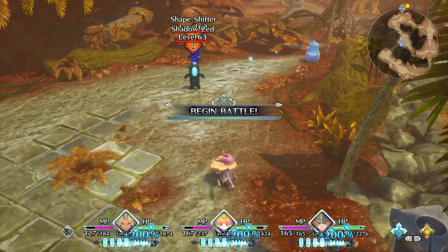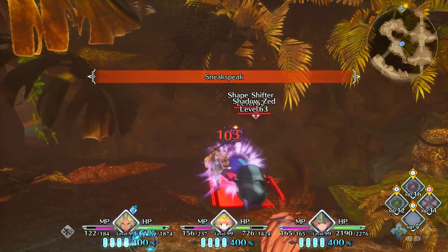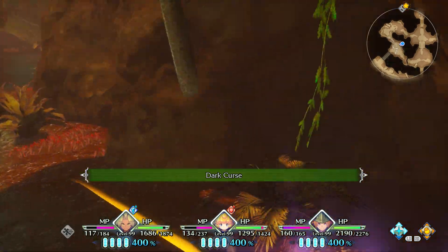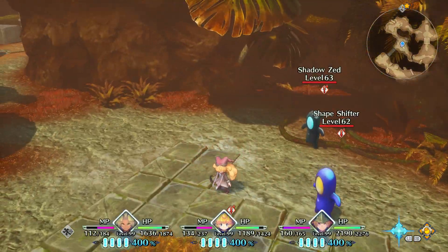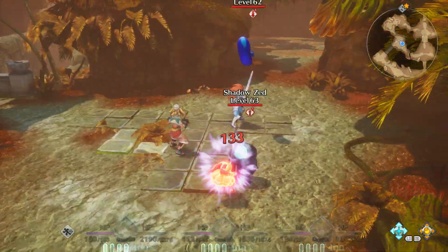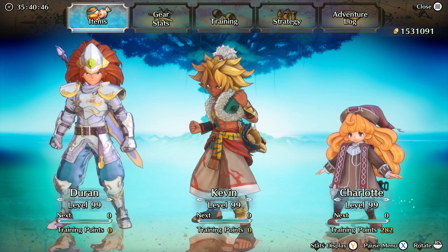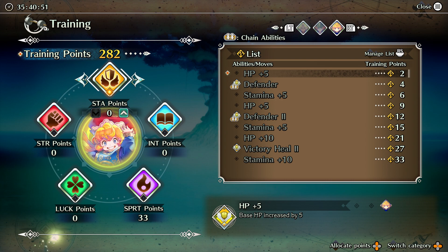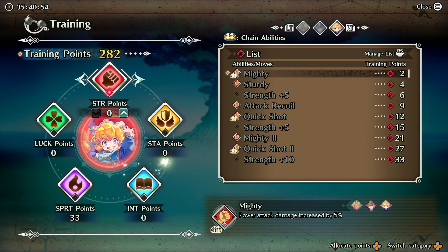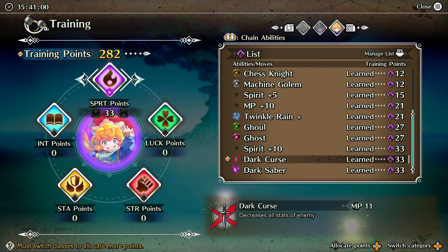It's nice because you can spam it — you can face a wall, mash the button, and she'll put it on somebody. That's a good quality-of-life feature. So that's the dark class overall: it has a little bit of melee support with quick shot, but it's mainly about the debuff. The only thing worth caring about here is Dark Curse.